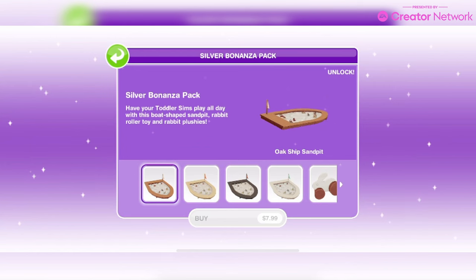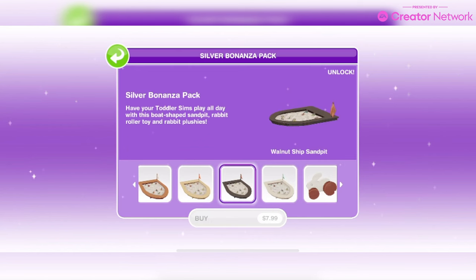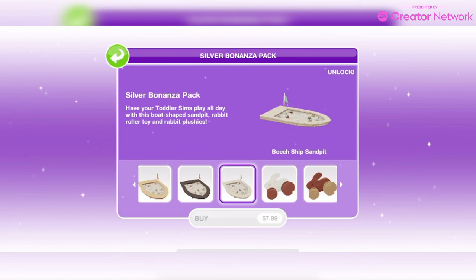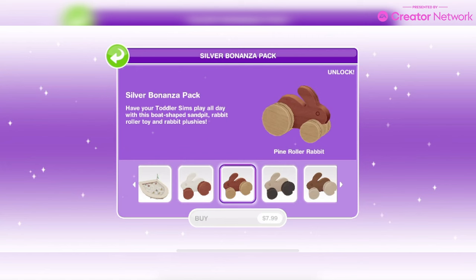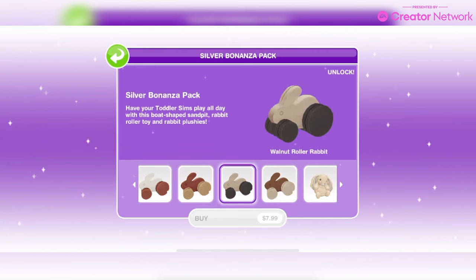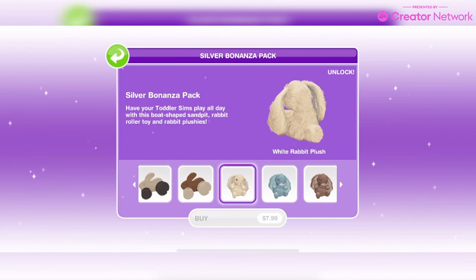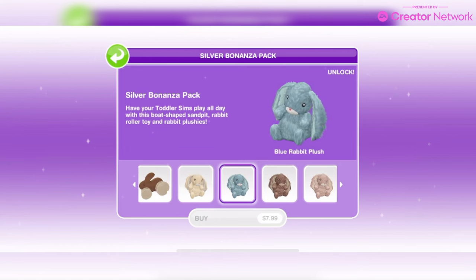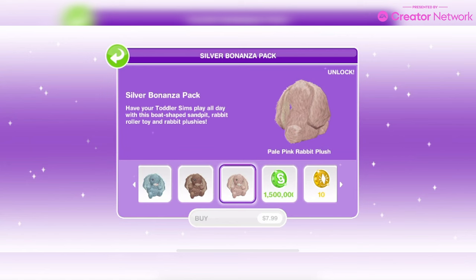In the silver bonanza pack you get the oak ship sandpit, pine ship sandpit, walnut ship sandpit, beach ship sandpit, oak roller rabbit, pine roller rabbit, walnut roller rabbit, beach roller rabbit, white rabbit plush, blue rabbit plush, brown rabbit plush, pale pink rabbit plush, plus 1.5 million simoleons and 10 life points. That's priced at $7.99.